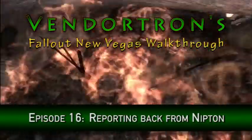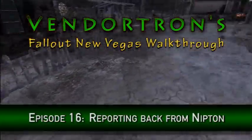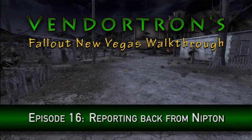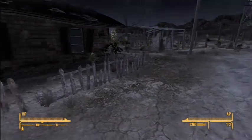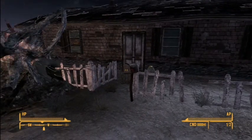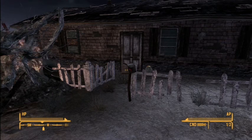Hey guys, welcome back to Vendortron's Fallout New Vegas walkthrough. In this episode we are going to finish wandering through Nipton to rummage and loot anything that we can find that we can use. Obviously the people of Nipton don't need it anymore because they were all killed by Caesar's Legion - or Kaisar's Legion, whatever you prefer.